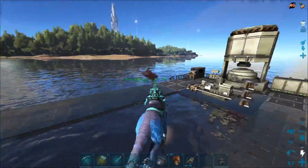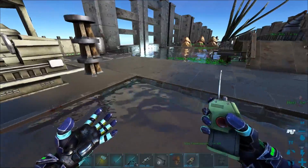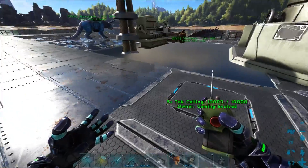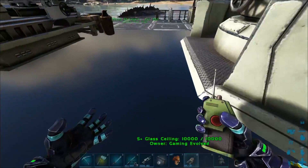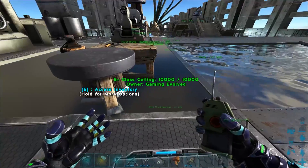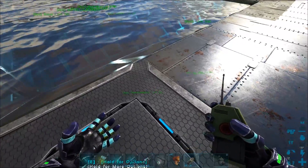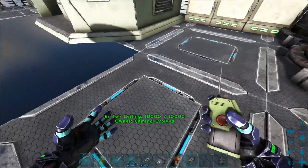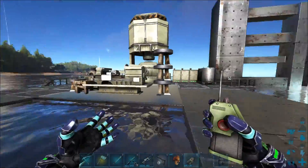We can eventually come down here with an S+ tech generator and place it down here. Let me just show you guys - I was actually placing a couple of them just to see what they would look like, and they look really good. The S+ tech ceilings cost the exact same, it just gives more options so you can actually pick them up and they snap easier.